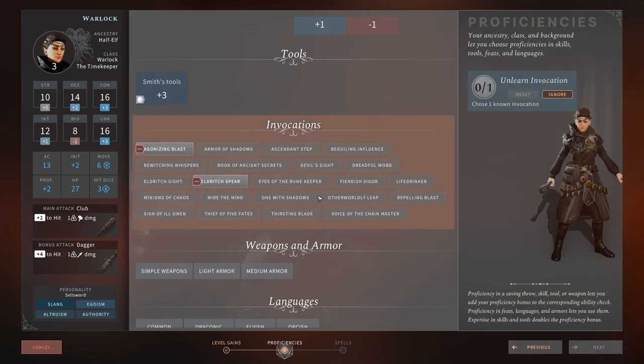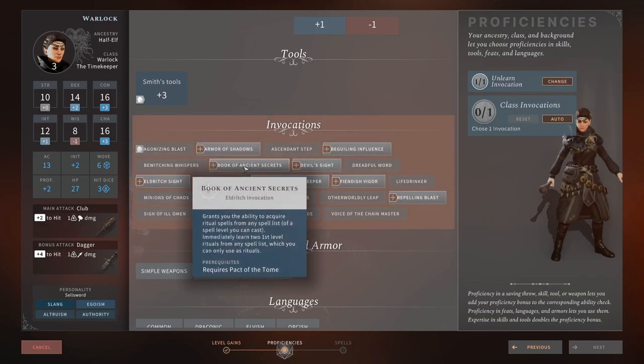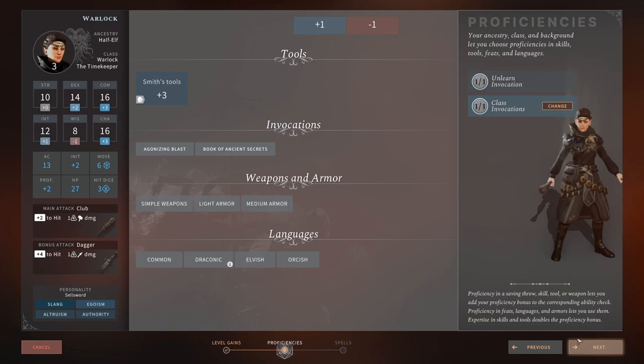Back in the proficiencies tab, we're going to take out Eldritch Spear — we used it for levels 1 and 2 to help at the beginning, which is one of the hardest parts of the game. Now we'll take Book of Ancient Secrets, which grants the ability to acquire ritual spells from any spell list and lets us immediately learn two first-level rituals from any spell list that can only be used as rituals.